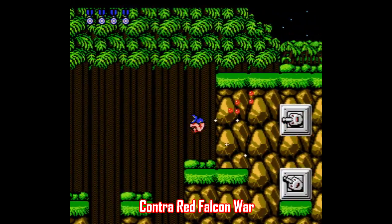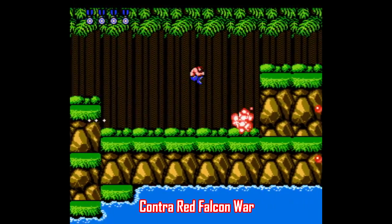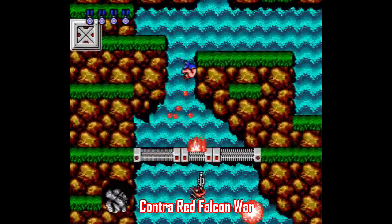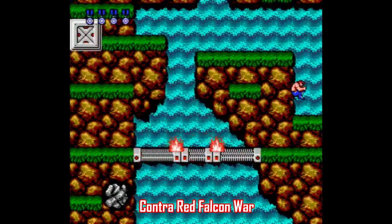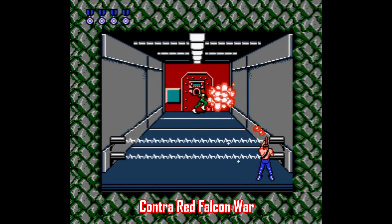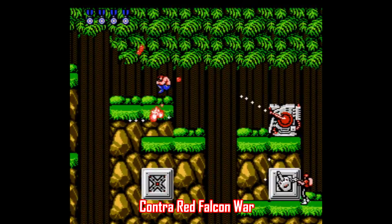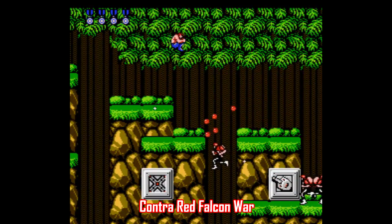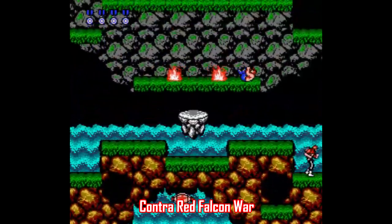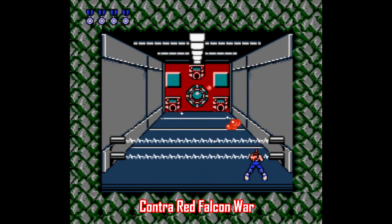Let's get into some ROM hacks. This one is for Contra, called Red Falcon War, made by Aztar, which is based on another ROM hack titled Revenge of the Red Falcon — only Red Falcon War is a lot longer and a lot tougher. The same level themes are all present: you start in the jungle, go to an over-the-shoulder perspective, climb the waterfall, and so forth. But the levels have been redesigned and the items and enemy placements rearranged. The boss fights are mostly the same, but if you're looking for extra challenge in Contra, you've got to play this one. The difficulty is balanced just well enough to be frustrating but still doable. This honestly feels like DLC for an 8-bit game.